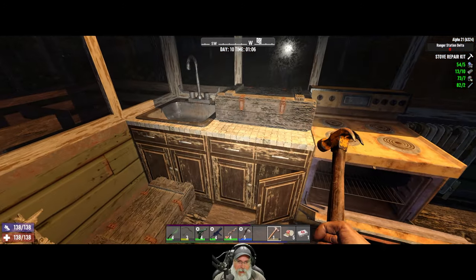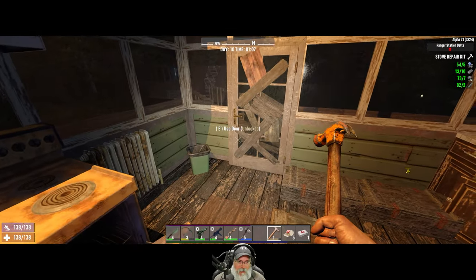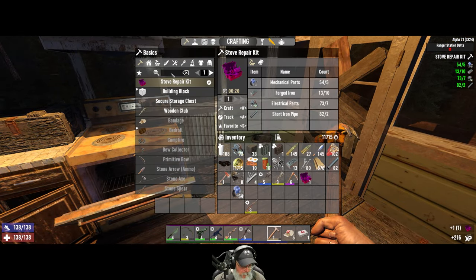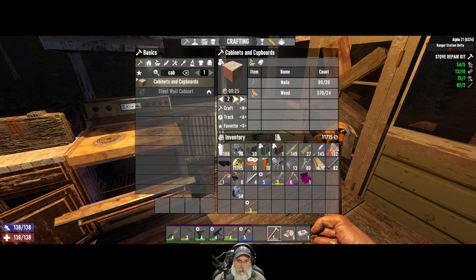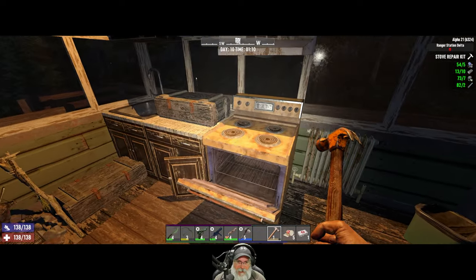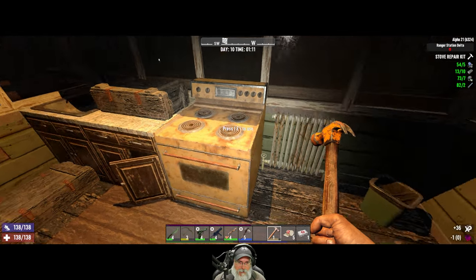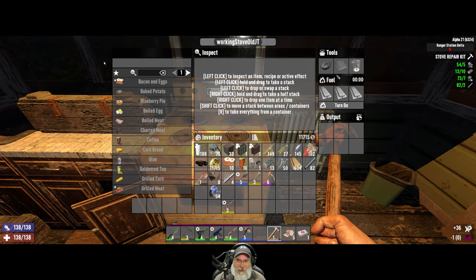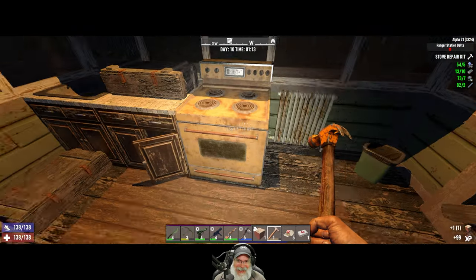While that's going on, we're going to need three more cabinets to repair. Let's make three more of those. Now I should be able to just right-click on this. Hey, look at that — and it actually turns it into a stove too. That is cool, man. I love it.